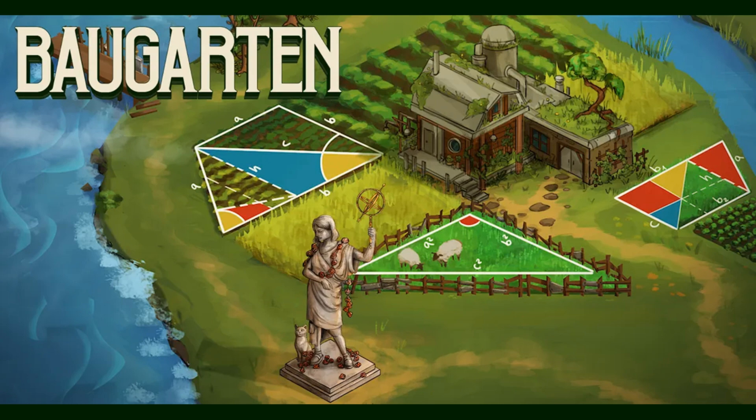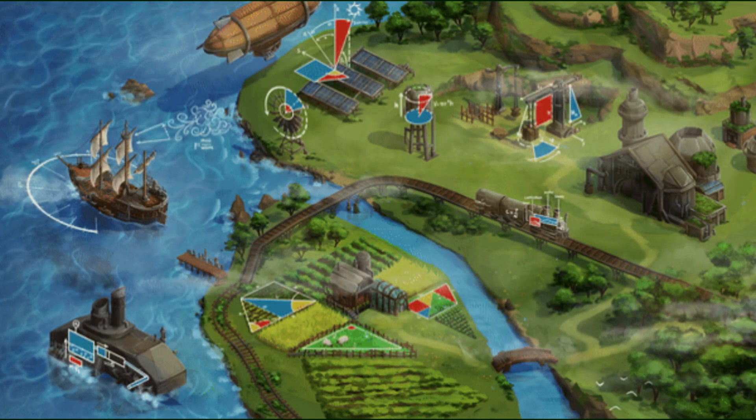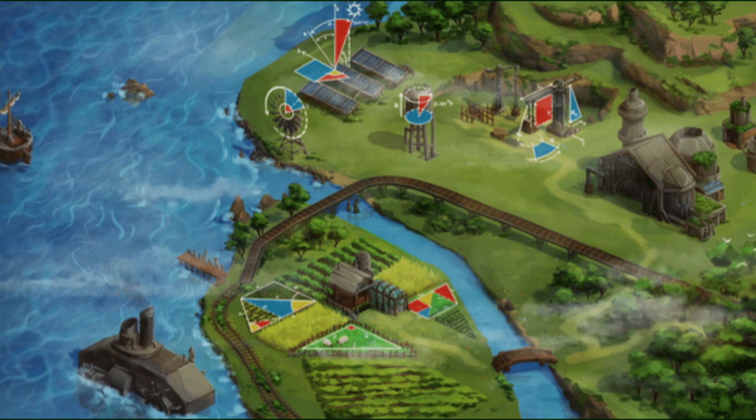While a lot of maths games are quizzes, the team behind Bowgarten have taken a different approach. Bowgarten is a world-building game set thousands of years in the future in a nature-filled world in which today's STEM knowledge is lost. As the world is rebuilt, maths and science formulas are woven into the city-building process.